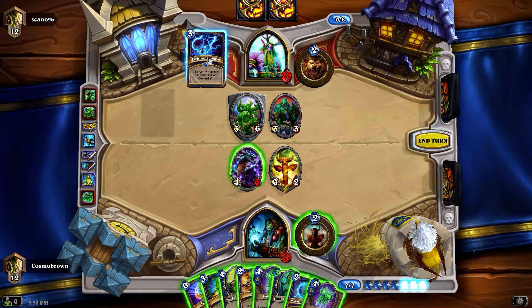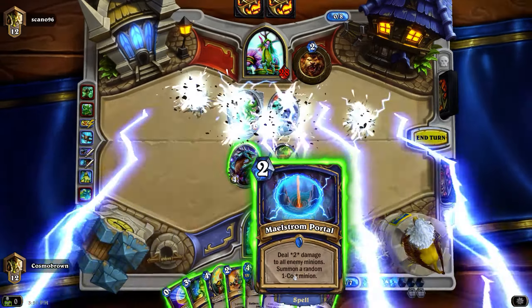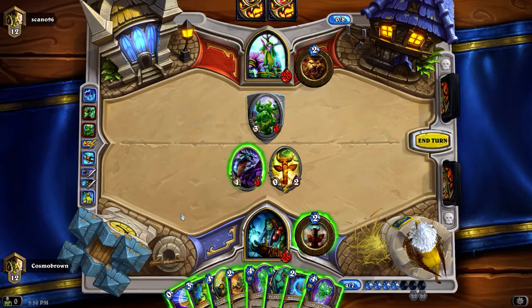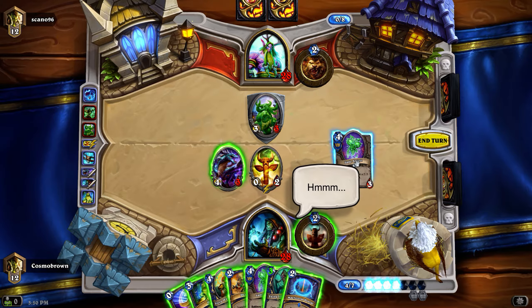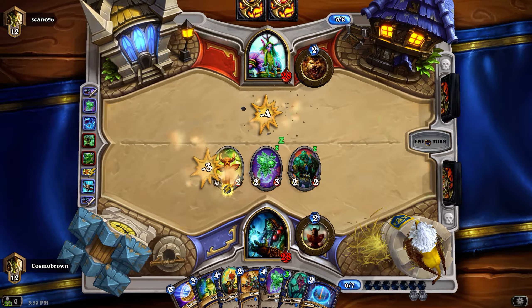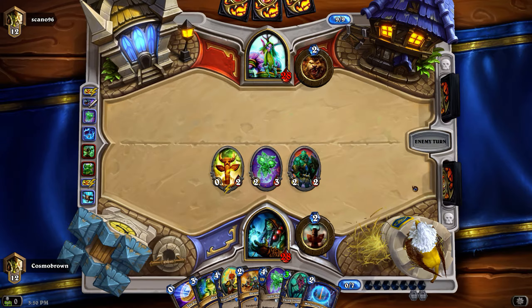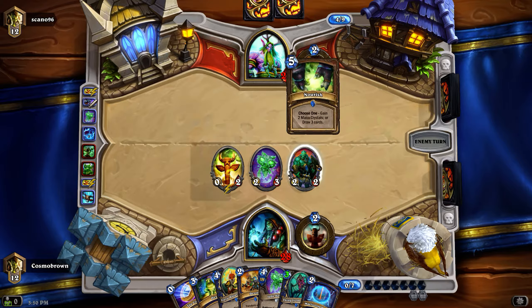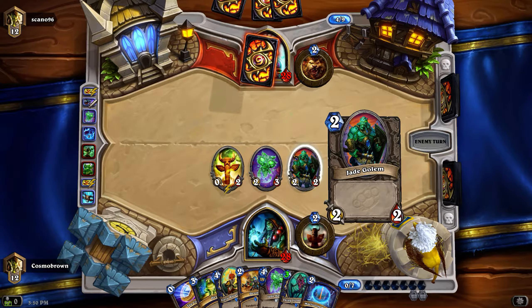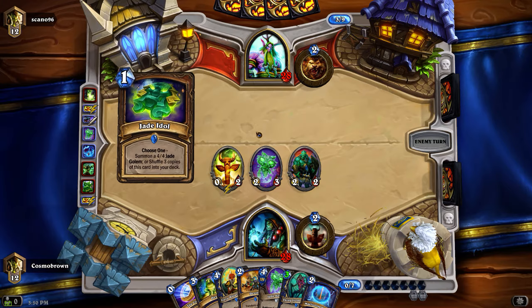We didn't roll high enough, unfortunately - that's okay though. I think it's important to try and keep things alive. We can drop the other Jade Spirit next turn and maybe we'll be lucky enough to draw an Evolve, because that would be very good. The thing about Jade Golems is they cost what their stat line is. So when you start building them up, when you evolve them, they get better to evolve as you go along.